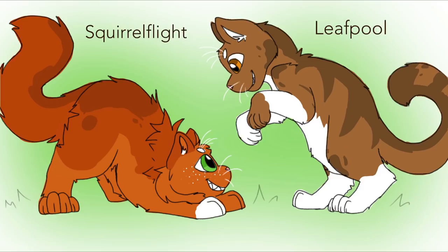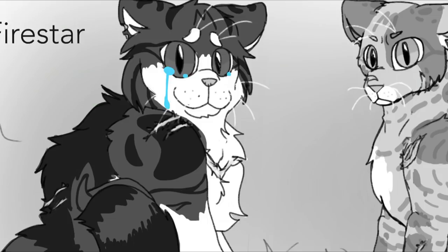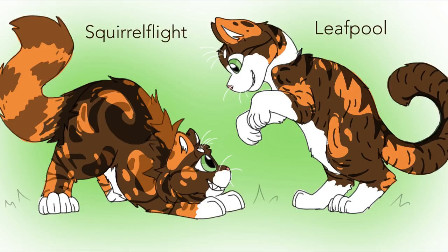Next are Squirrelflight and Leafpool. These weren't nearly as devastating as Firestar's loss. They're both calicos now, because their parents had both black and ginger genes — Sandstorm had both, and Firestar only had one. They aren't diluted like Sandstorm because the dilution gene is recessive and Firestar didn't have it to pass on. They can carry it to their children but can't show it themselves. The calico design isn't too bad — it wouldn't mess up the story completely like Firestar's did.